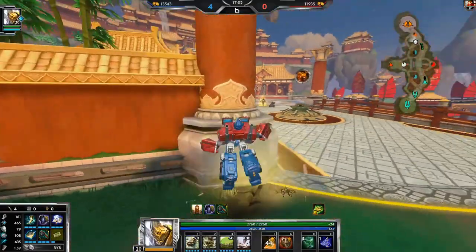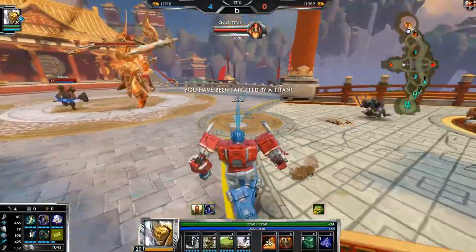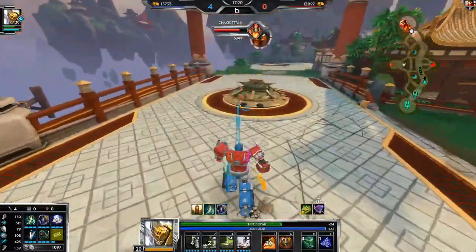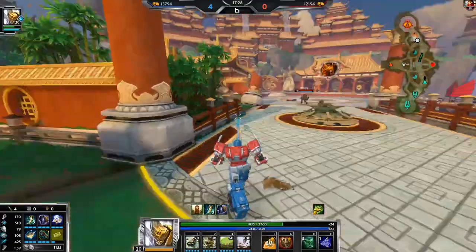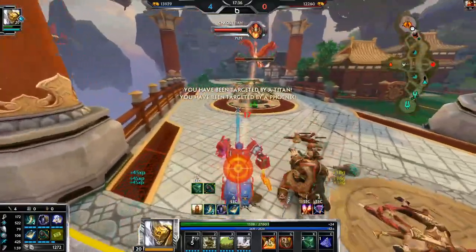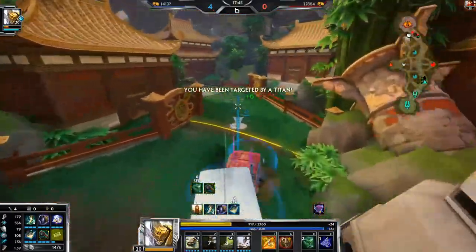It ain't gonna be that easy Vulcan — especially with my CC immunity, what you gonna do now. He got Divine Rune so I'm not gonna be healing with Bumbus as much as I want to. His ultimate is down now. His phoenix is coming up so I'm gonna charge at him and try to knock him back. All right now we just kill it. There we go. Actually I can't kill him right now — I want to but I can't.